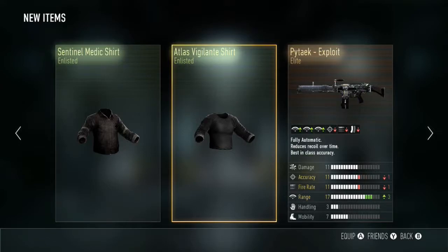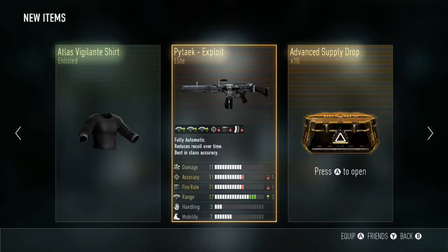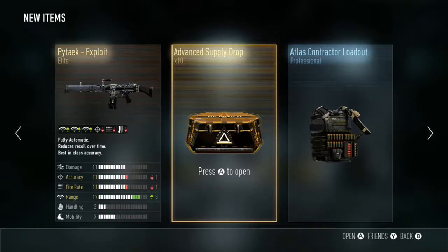We've got the Sentinel medic shirt, the Atlas Vigilante shirt, and a Pitek exploit — I've never had that one, so that's pretty good. I am actually after the eco helmet and the XO suit, so hopefully in these last ten advanced supply drops I'm going to get it. Fingers crossed.